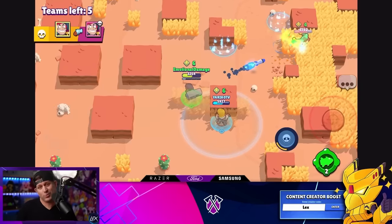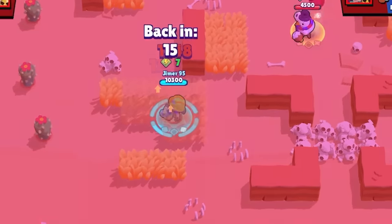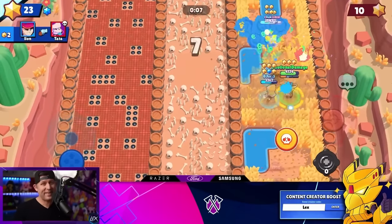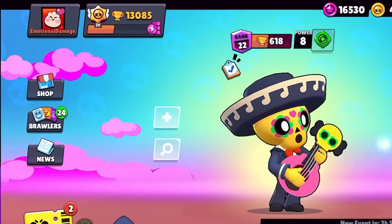Some days you just feel lazy, and this was one of those days. I just did my quest for the day — some duos with Brock where my teammates were either camping, watching me die, or recklessly going in and feeding the enemy cubes. Classic Edgar. After that I played some Poco in Mapmaker, and in the end I completed my quest while gaining exactly zero trophies for all my effort.